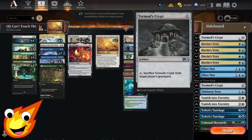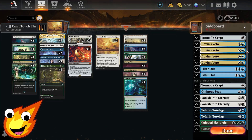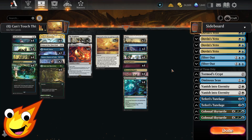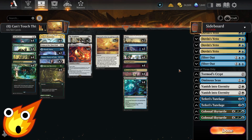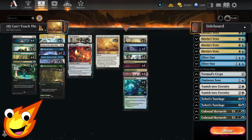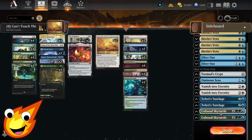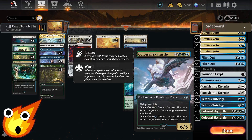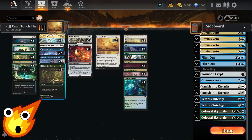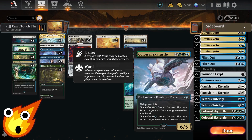For the sideboard: copies of Tormod's Crypt for graveyard hate; Dovin's Veto if you need more counterspells against control decks; Filter Out to bounce away artifacts or enchantments — and sweetly, Filter Out can also bounce our Wanderer and The One Ring so we can reset and re-utilize them later. If we need to beat our opponent via combat, we have Ominous Seas and copies of Colossal Sky Turtle — a great flying protection creature that also has channel abilities, similar to Bala Ged Recovery, or you can use channel to bounce a creature you can't deal with.